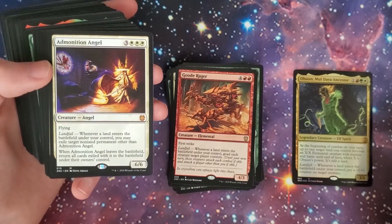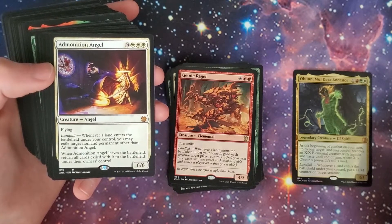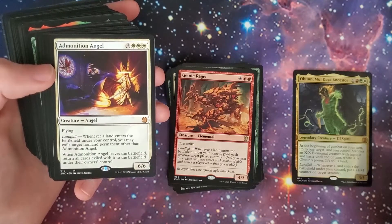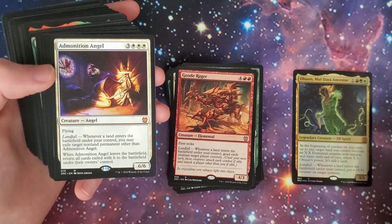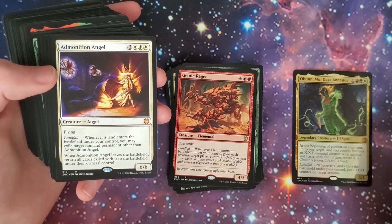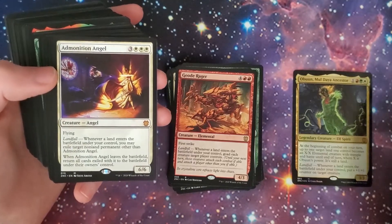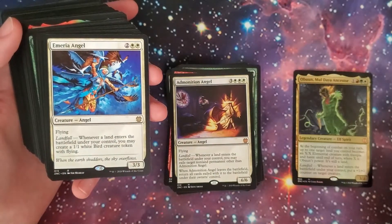Admonition Angel — three-white and three, 6/6 flying angel. Landfall: you may exile target non-land permanent other than Admonition Angel. When it leaves the battlefield, return all cards exiled with it to the battlefield under their owner's control. So you can also bounce your own lands if you want to save up for a landfall, but of course you can get rid of pesky things too.